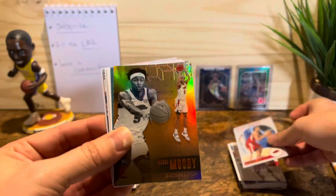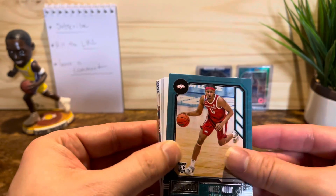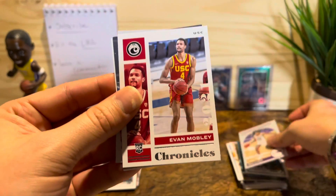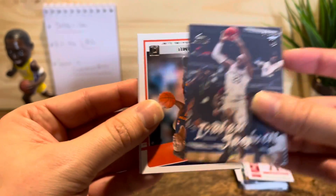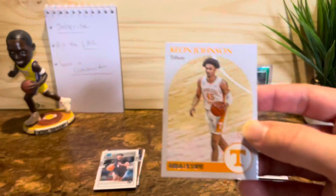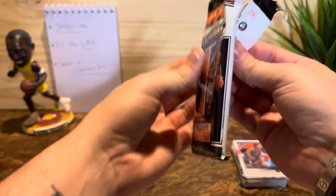Moses Moody. We got the golden card — I like it. Another — that's like three in a row. Jalen Johnson again, I'll look up some of these guys I'm not familiar with. Another Mobley. Jackson. Cam Johnson — I like these. They look like old school Hoops cards, late 80s, early 90s designs — very cool.